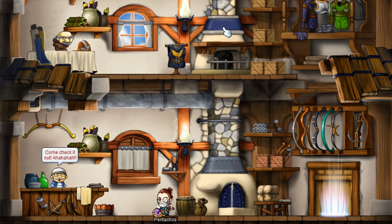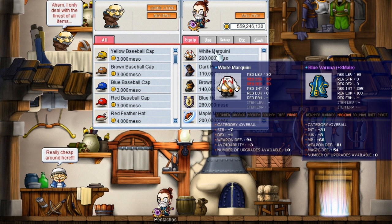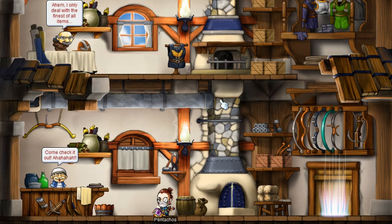Hello YouTube. We've all tried it, we all know it. We're casually shopping at the Hennessy store thinking let's get rid of all this, and then you accidentally sell your purple Gaia cape. What do you do? What can you do?